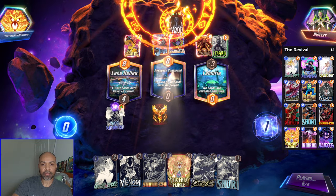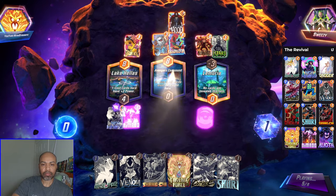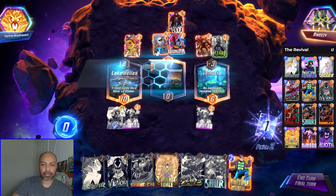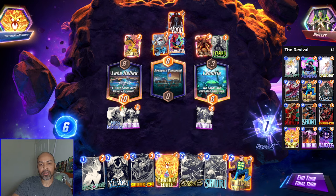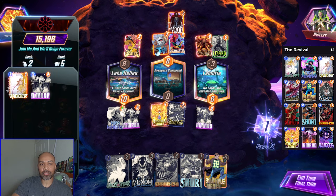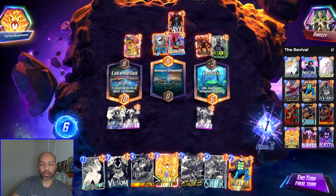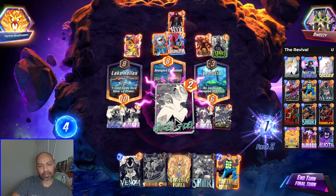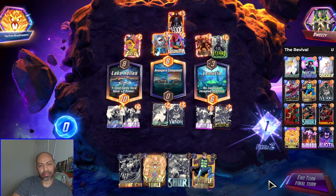I have priority, so it could very well be a last turn Annihilus. And if it is, with a demon do I go the fancy Phoenix Force Carnage? No, because it's a 50-50 between Dagger and Nimrod, so I don't want to do that. I want to throw a lane. Carnage here — pull the Carnage and go this way.